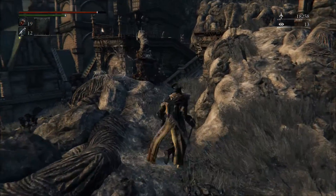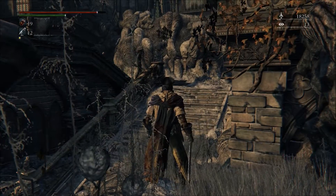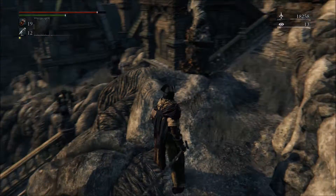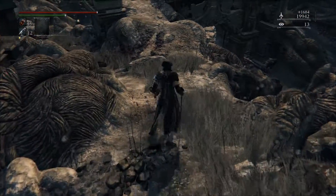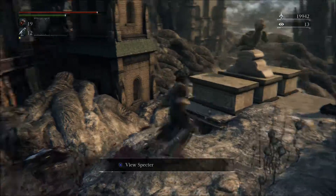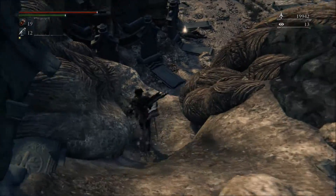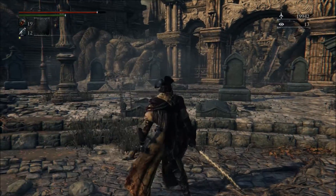There are phantoms here — blood-drunk hunters wandering around killing everything. I'll reap the benefits and let them go to town. I kind of want that weapon one of them has. Dropping down over here because there's loot. Picking up madman's knowledge.